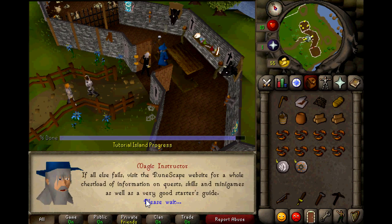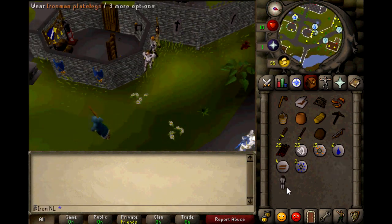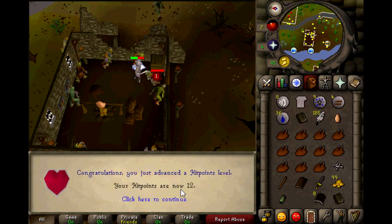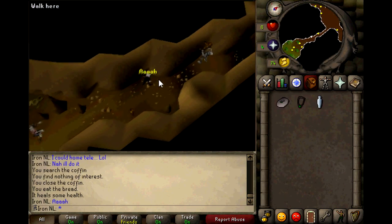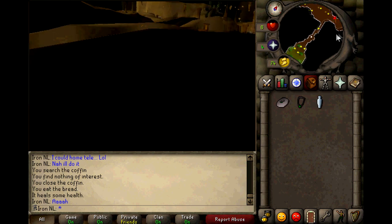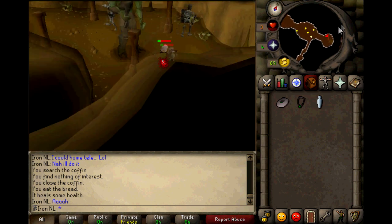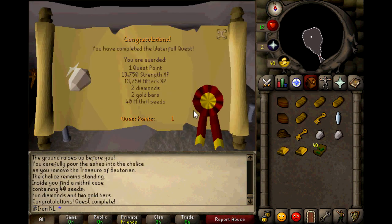The first goal a lot of people had was completing the Waterfall Quest right away. I actually wanted to do the same, but I decided to get up my hit points first because I didn't want to get one-hit by moss giants or fire giants. I got my hit points up to level 13 to complete the quest, but even after doing this I almost got killed. I was out of food and a moss giant almost managed to kill me. Fortunately, I survived.